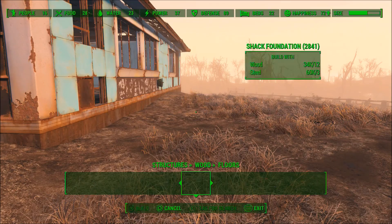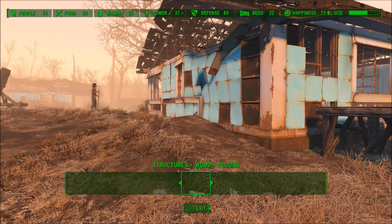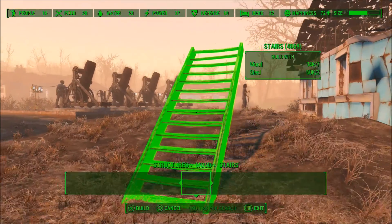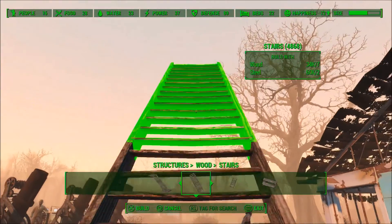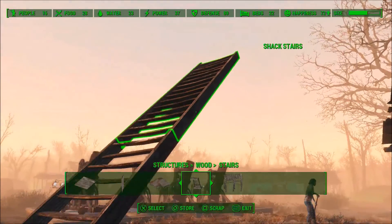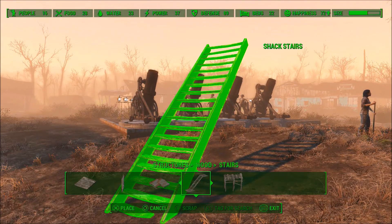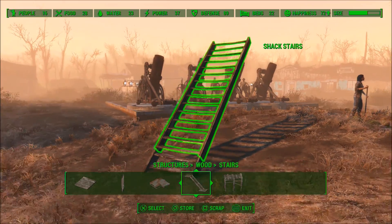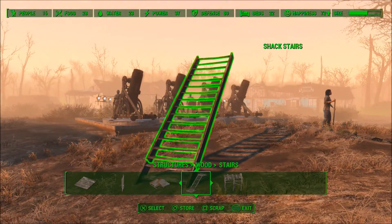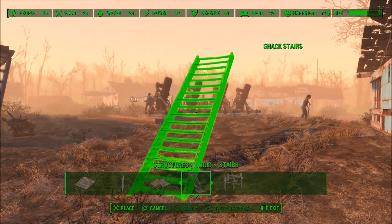The next glitch is how to build your base underneath the map. Go to Wood, then Flooring, and place a small floor piece next to the house in Sanctuary. Make it so some of the feet are underneath the map, then place a large staircase close to it and put another large staircase on top of those stairs. Hold A on the top ones and make it go underneath the map a little bit. Make sure it's somewhat close to the little shack you placed, because if it's not, when you go under the map you'll fall straight through — you need something to build off of once you're down there.